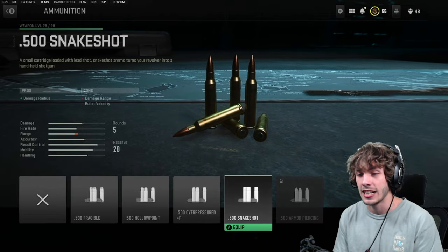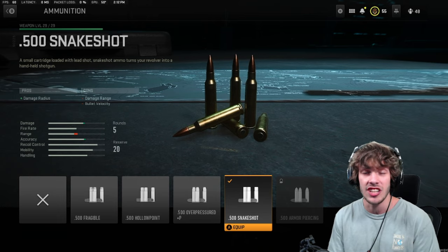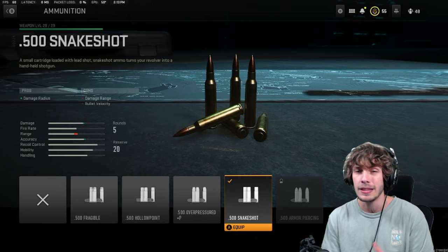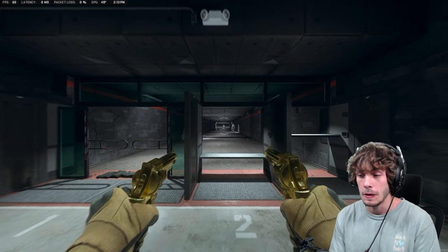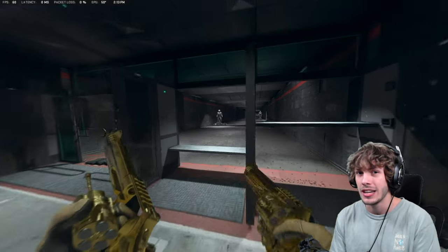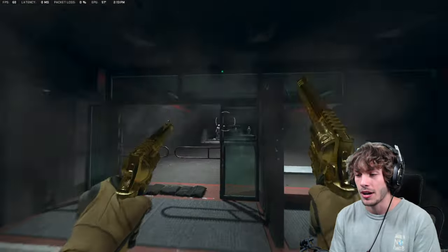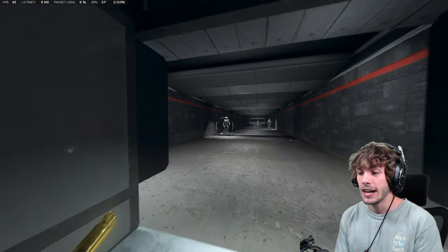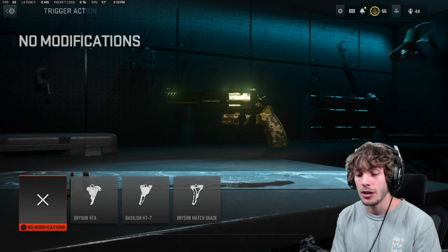For the ammo, add the snake shot - this is what turns the weapon into a pocket shotgun. You will lose damage range and bullet velocity. Bullet velocity doesn't really matter since you'll be very close, but the damage range loss is annoying. However, this attachment literally breaks the weapon and turns it into a pocket shotgun with consistent one-shot kills. Fire both triggers at the same time or alternate left-right - always fire at least two shots just in case.